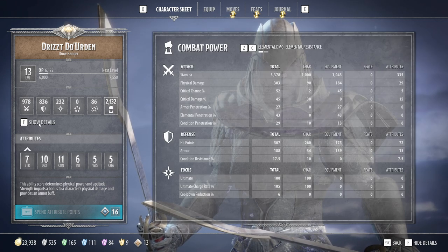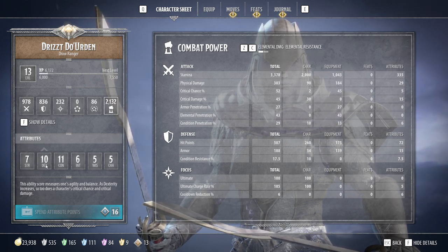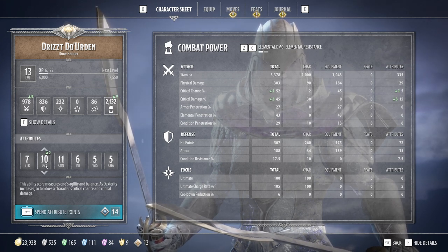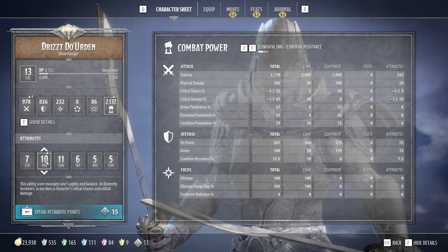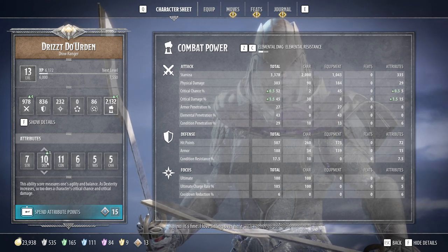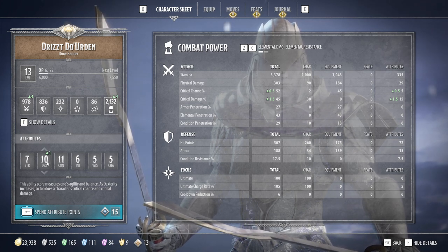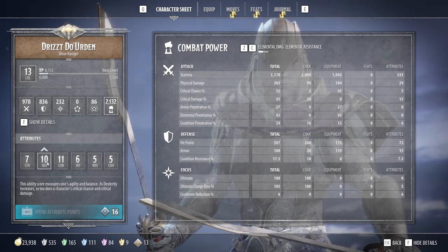When you look at stats, I recommend that you show the details so you can see exactly what's going to change. Drizzt is a dexterity character, so I recommend you increase his dexterity to about 15 before moving on to other attributes. So the first five points, because you start with 10, would go to dexterity. You can see here this increases our crit chance, which is already extremely high for Drizzt, as well as critical damage.